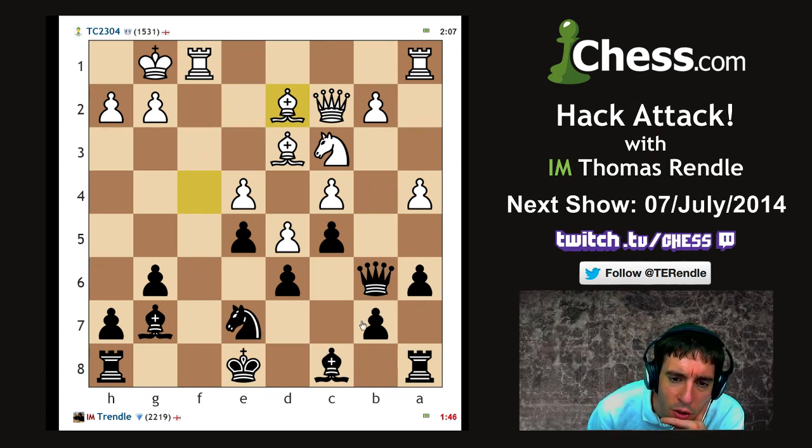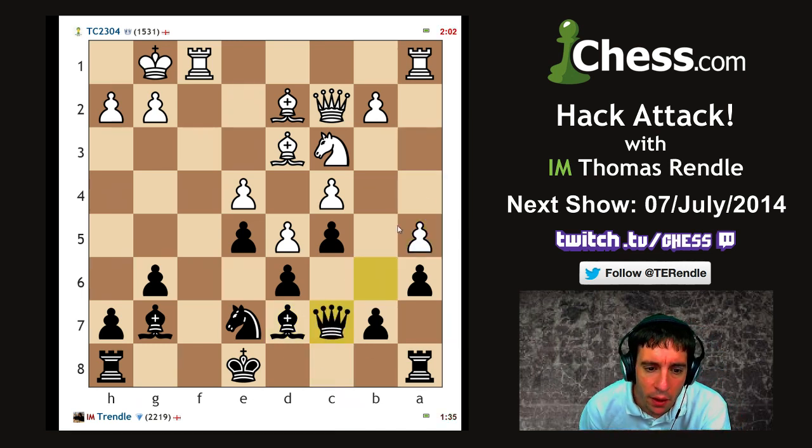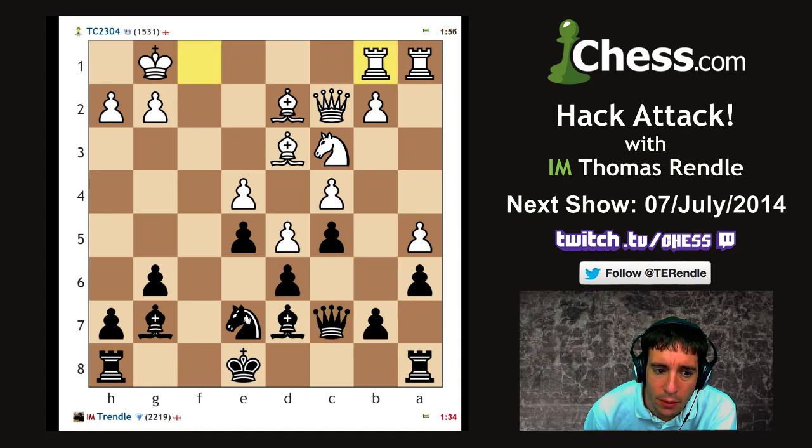This was a suggestion from someone who tweeted at the show. Let's go bishop d7, so we're sort of ready to castle queenside. But I don't like the fact that a5 and knight a4 is coming in here. At least I can go bishop takes a4. I can now castle queenside. There we go.